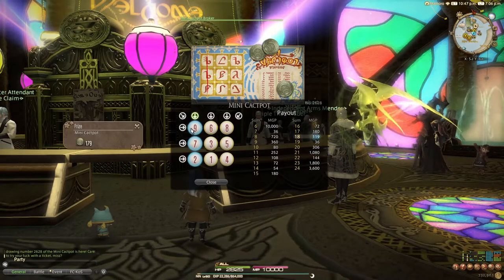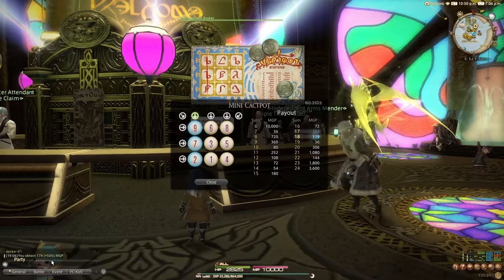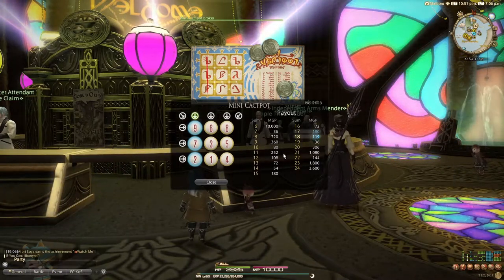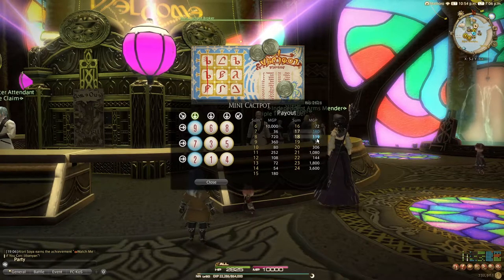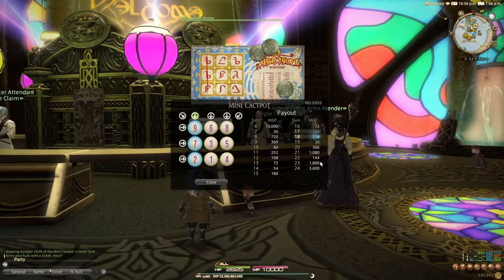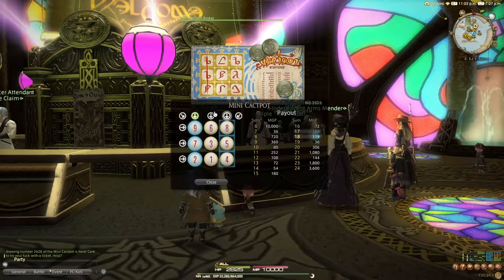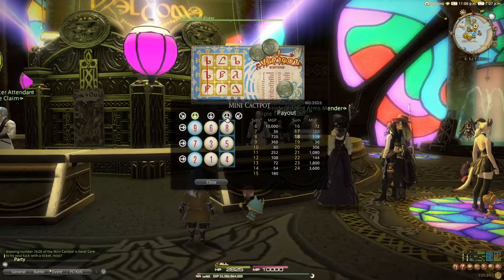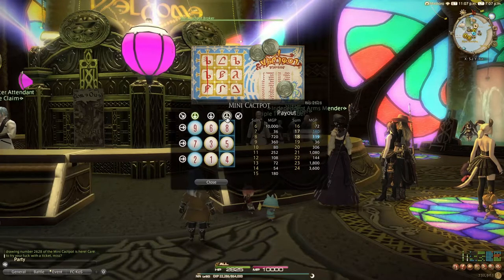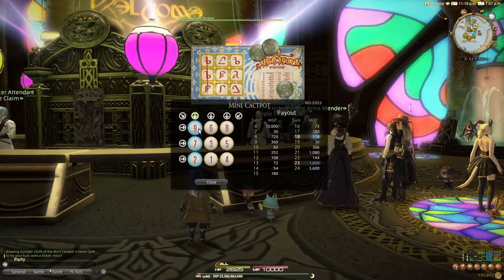It wasn't a six — it was a two. Now we can see that all of the numbers are revealed. I was rewarded with 179 MGP which corresponds to a sum of 18. It was higher than the base because of the Make It Rain campaign event which increases MGP rewards by 50 percent. Now that all the numbers are revealed we can see which numbers would have actually been higher. Mousing over them shows this would be 10 for 80 MGP, this one would be 17 for 180 MGP, and this one would have been 23 for 1,800 MGP — so that would have been the better selection.